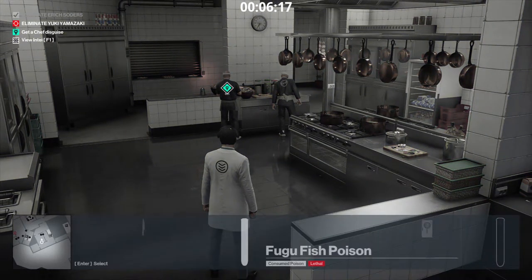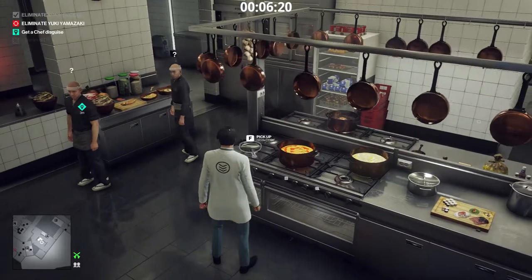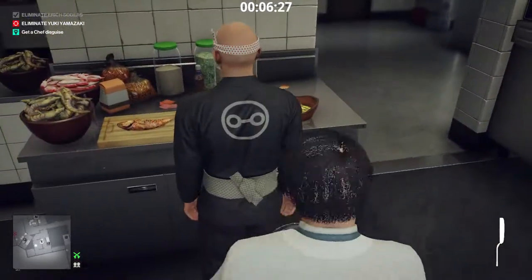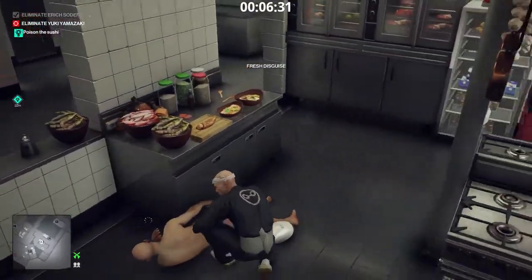We need a chef disguise. Throw the knife to distract one of the chefs. Now, what can 47 do with a frying pan, I wonder? Chef disguise acquired.